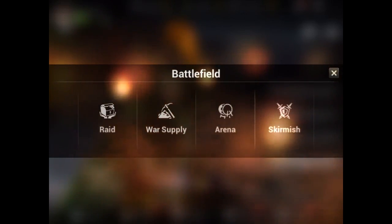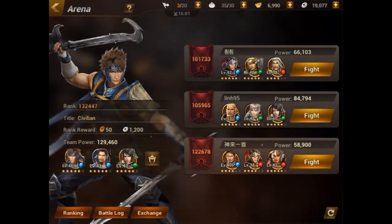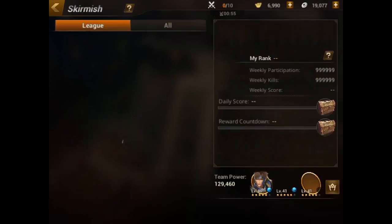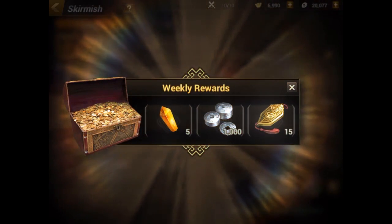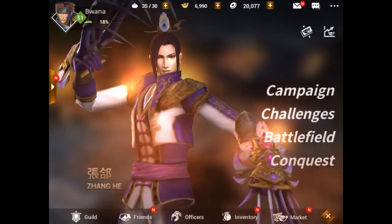Also in the battlefield is arena and skirmish. Arena allows you to fight against players with AI-controlled compositions to rank up on the ladder. Skirmish is one of the more popular ones where you fight against people in real time. Skirmish only occurs certain times of the day — it's not available all the time. I got a reward from the last time I did it: 1,000 coins, five legendary fragments, and 15 ingots. But skirmish only occurs certain times and it is live PVP — you'll find yourself outclassed quite a bit. You'll see level 60 gold officers at the top of the leaderboard, and they will one-shot you. You have been warned.